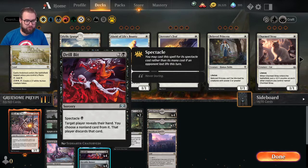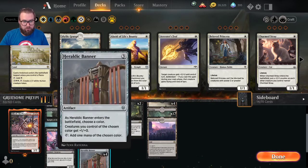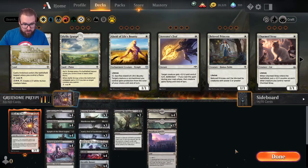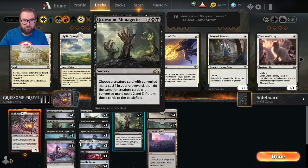Four copies of Heraldic Banner for three colorless. As it enters the battlefield, choose a color — creatures you control of that color get +1/+0 and you can tap it to add one mana of that color. On the top end, two copies of Gruesome Menagerie for three colorless and two swamps. You choose a creature card with converted mana cost one, two, and three from your graveyard and return all three to the battlefield.